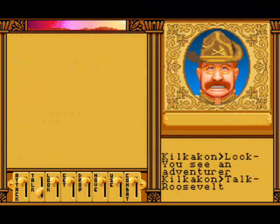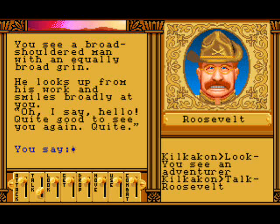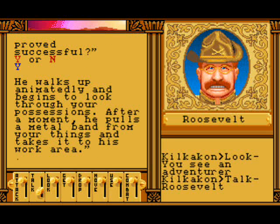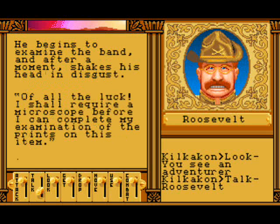There's Roosevelt — hello! We see a broad-shouldered man with an equally broad grin; he looks up from his work and smiles broadly. We have a band for you to examine. He says our best bet would be to look at the ship from the Lal expedition — if there's anything suspicious there might be a fingerprint, and we should bring it back to him. Roosevelt looks eagerly and begins to look through our possessions. After a moment he pulls a metal band from our things and takes it to his work area. He begins to examine the band and after a moment shakes his head in disgust.